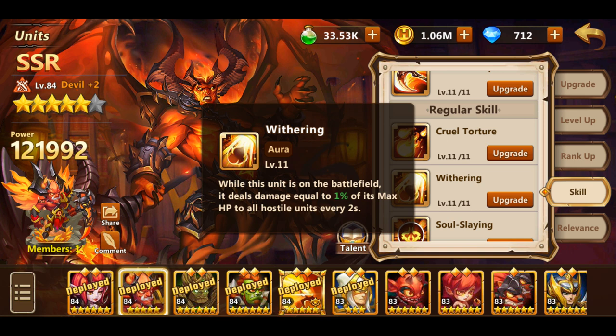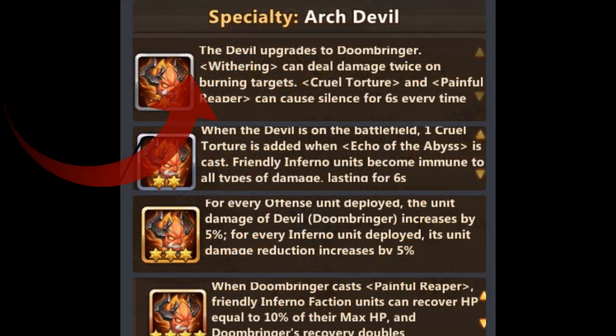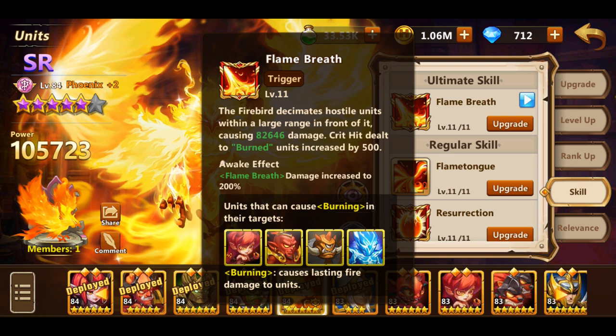If you remember, I did mention a synergy with Inferno faction. There is a faction leader named Zaron, who will upgrade devil to doombringer. And one of his skills, called the withering, does 1% of his own HP damage to the entire enemy field every 2 seconds. Now, this does not have any synergy on the base devil, however, if you are using Zaron, one of the passives of the hero is to do double the withering damage to burned enemy units. So not only will this unit do quite a lot of damage, but it will also have synergy with one of the main Inferno units.